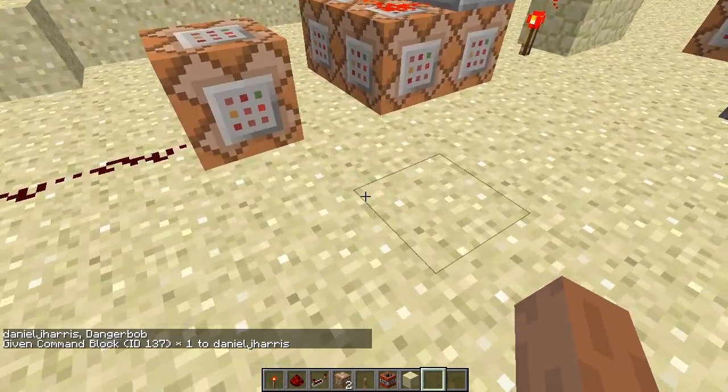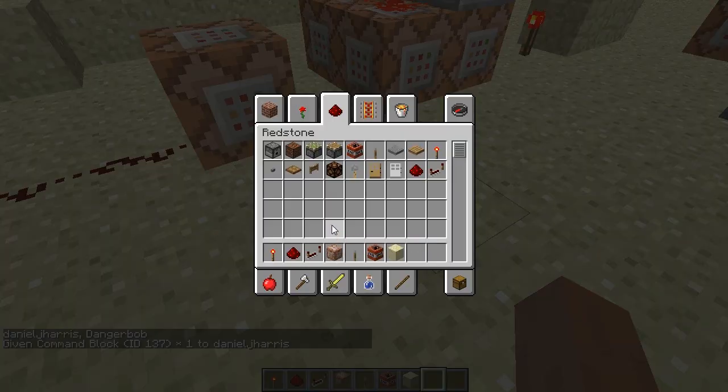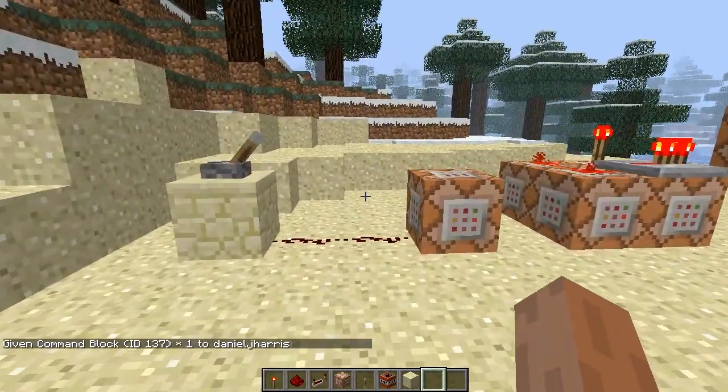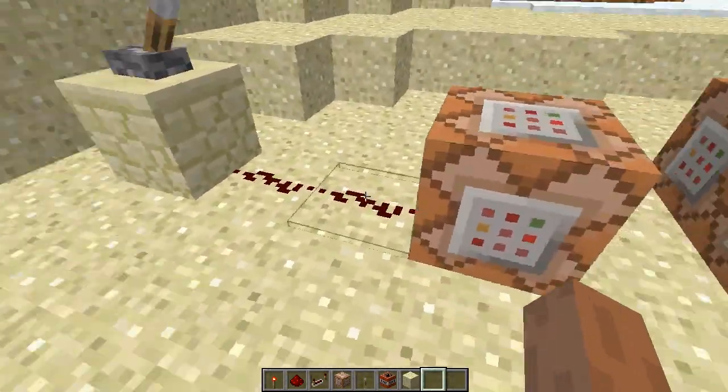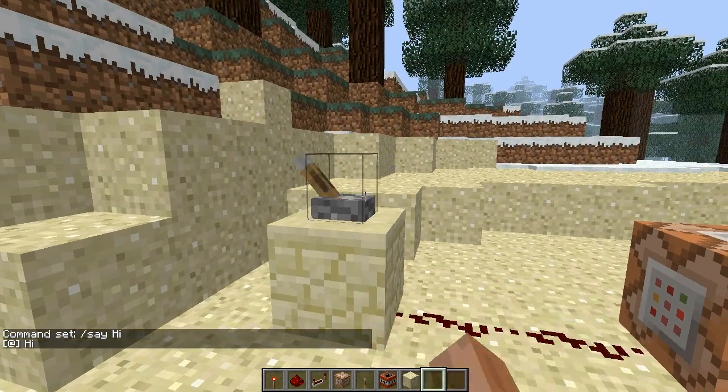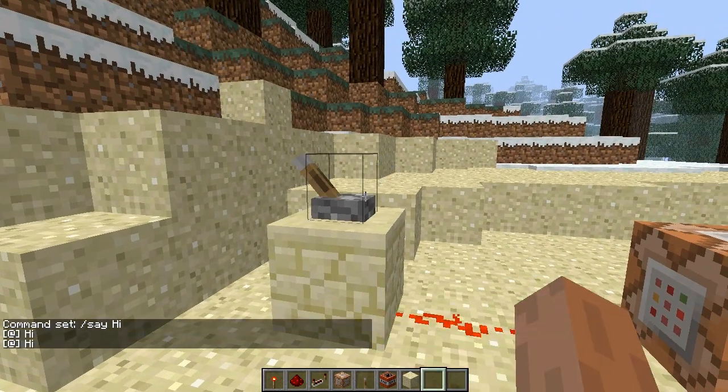I'll throw in these command blocks and then you can put them wherever you want, but in the future this will be changed. Now when they are powered with redstone, they do whatever command is inside them — in this case, /say hi. As you can see, it's saying hi.